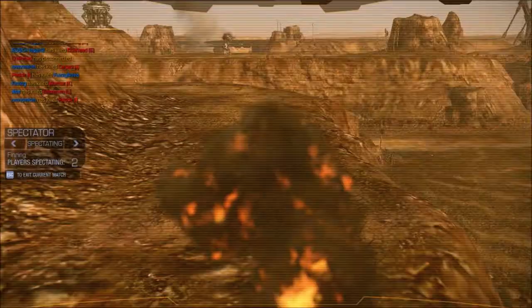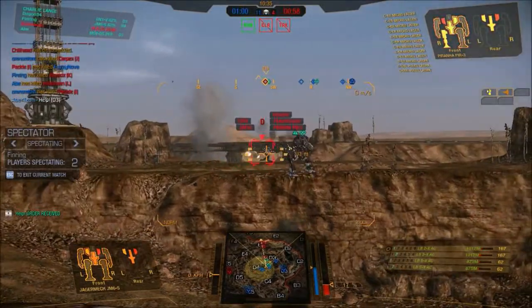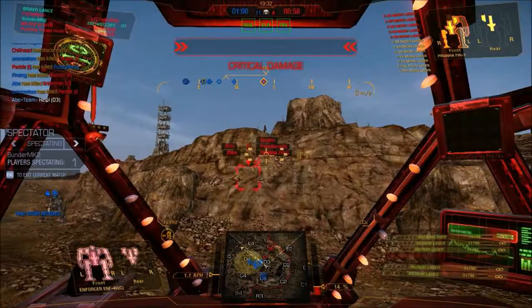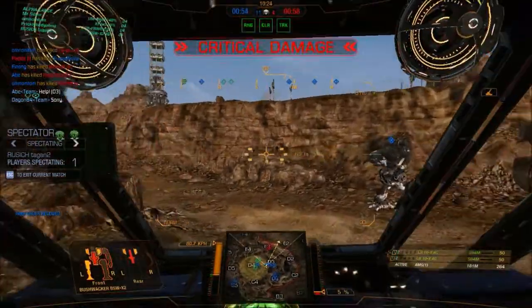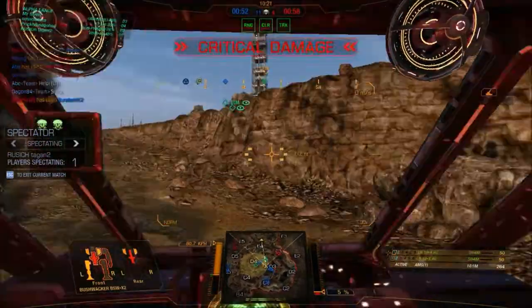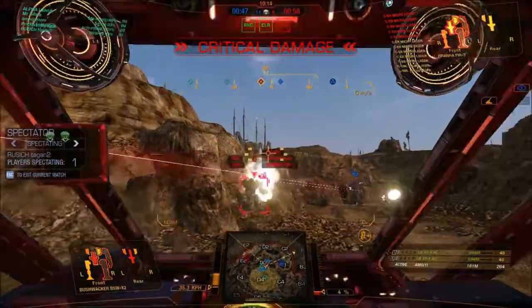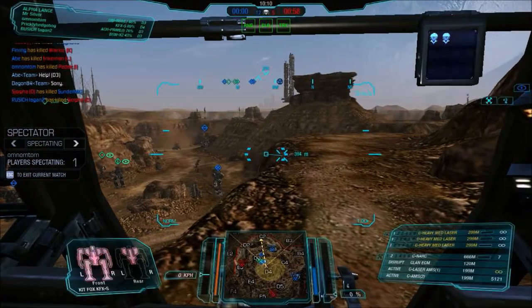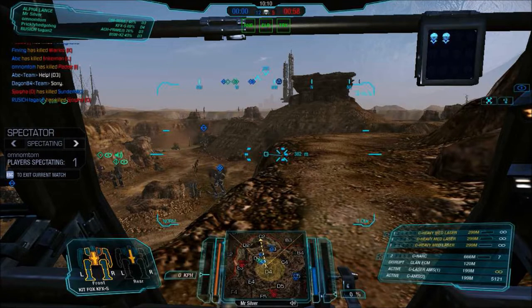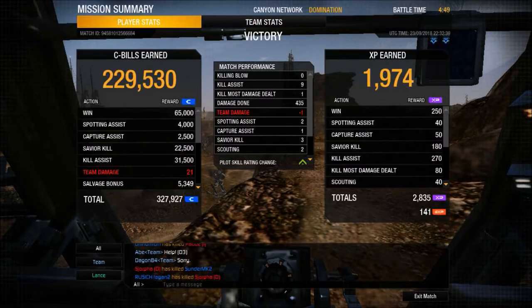We did quite a bit more damage though. Trying to hit a Piranha with LBX autocannon — it's actually easier to hit them with LBX. That's probably the easiest ballistic to hit light mechs with. LBX — great weapons to use against lights. A shorter video this time, but I wanted to showcase the Butterbee. It's a good mech. Dual MRM-40s — it's probably a good, fun way to go. We'll see you next time. Bye, I'm out of here.